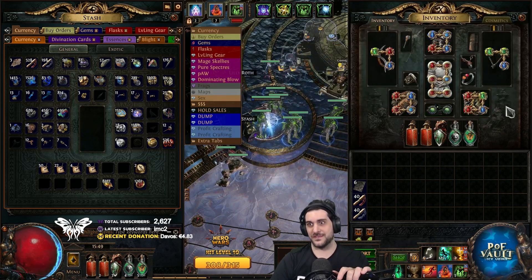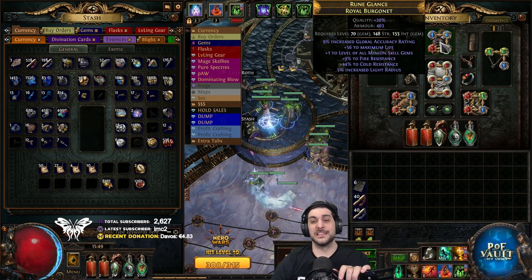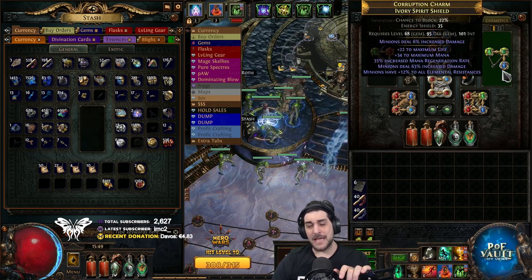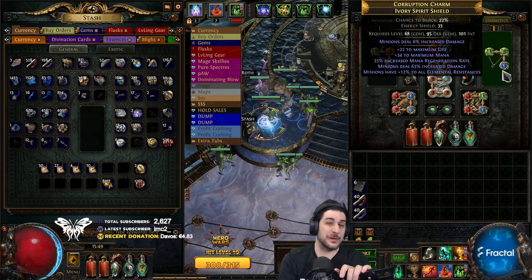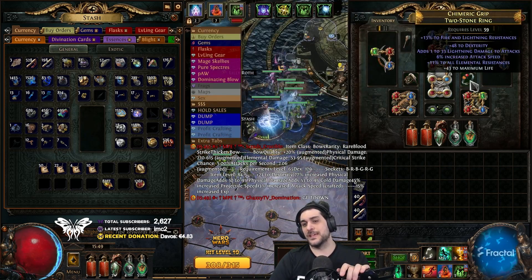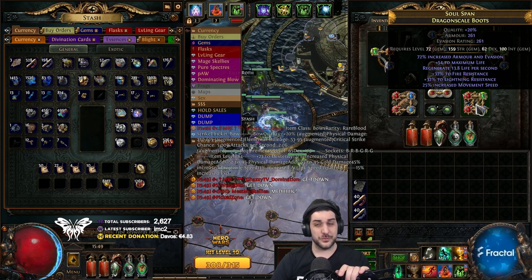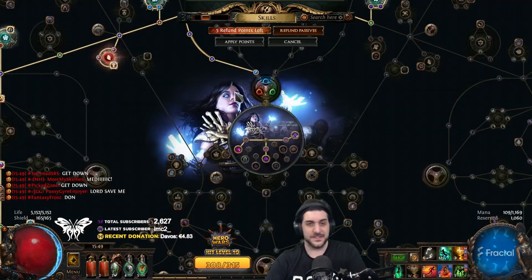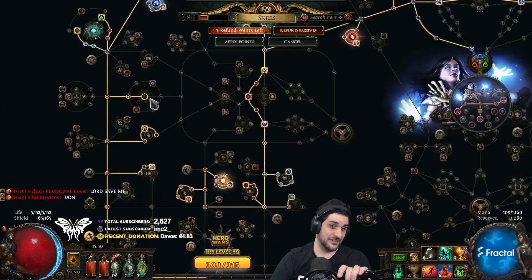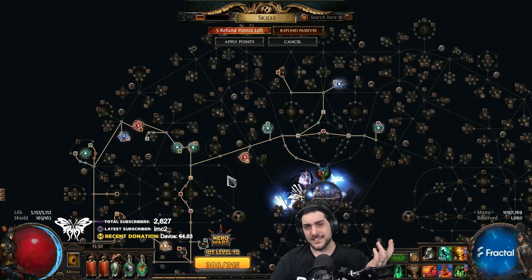I got to level 91 heading towards 92 with this trash gear. We have a pair of gloves with just resistance and stats, a Darkness of the Throne with some generic bad jewels — we did get one with blind for 5c, which is actually really nice. We have level 20 gems across the board, a regular helmet with plus one level to minion skills, a generic stat-fixing amulet with Testudo oil, a bone ring for resistances, a generic stat-life ring, and boots that don't even have 30% movement speed. Absolutely horrific gear. There's also an open jewel slot I didn't bother filling. So let's talk about the gear progression.